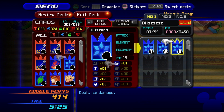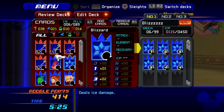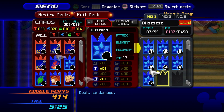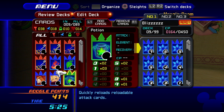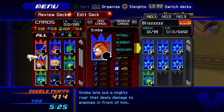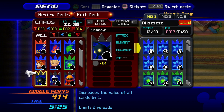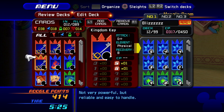This deck might not be best for boss fights but it should get us through a fair bit. What is this — it 'quickly reloads all attack cards, all reloadable attack cards.' So we want to put that in here probably. I want to toss this in there too because I like it. I can sell this five and six Kingdom Key — let me toss this in so it doesn't get mad at me.